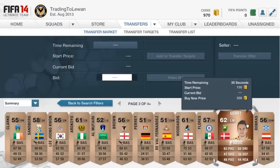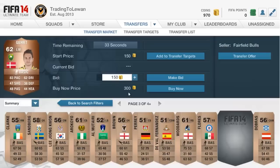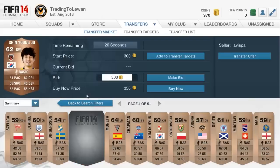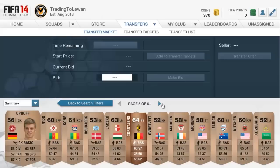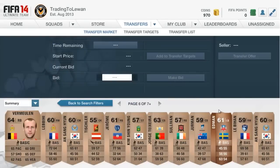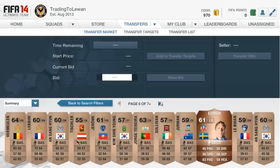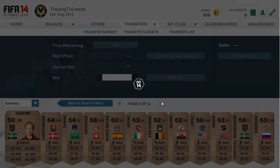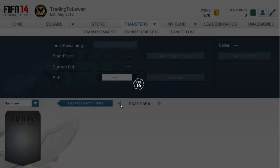Look for players on an open bid. If a player has a buy now on them, I wouldn't recommend going for that. Look for players on an open bid — if they're at 150 open bid, that's ideal. You can also go for players with a 200 open bid, or up to 300, but 150 is probably the most ideal. Let me see if I can find one — I checked earlier and there were quite a lot.